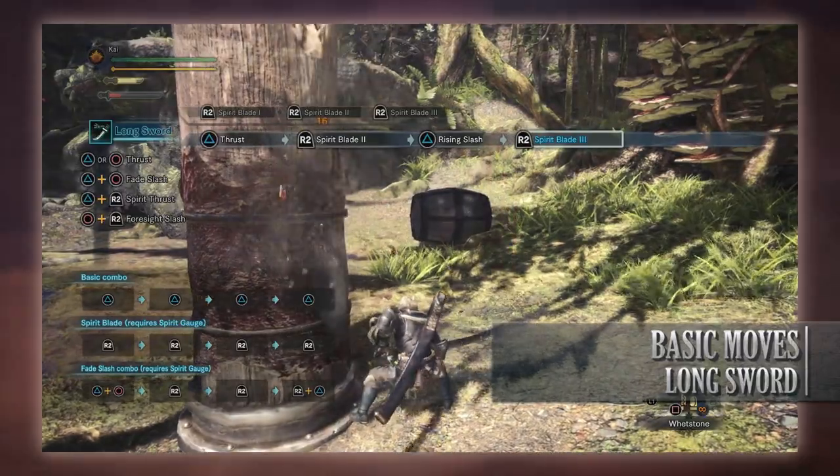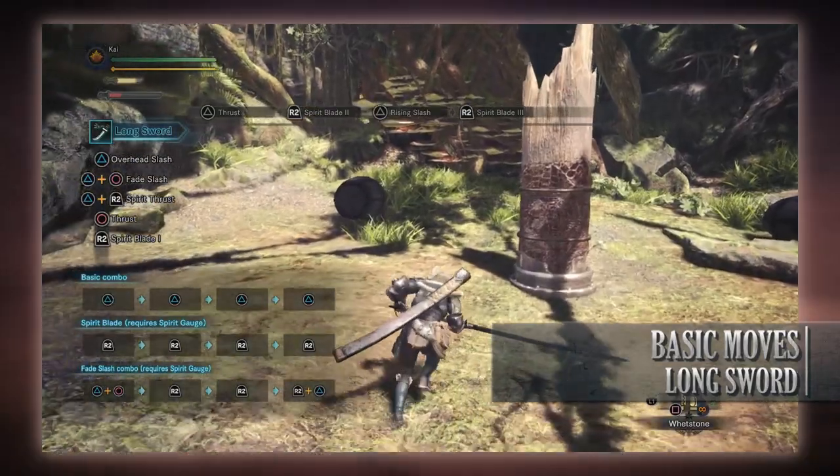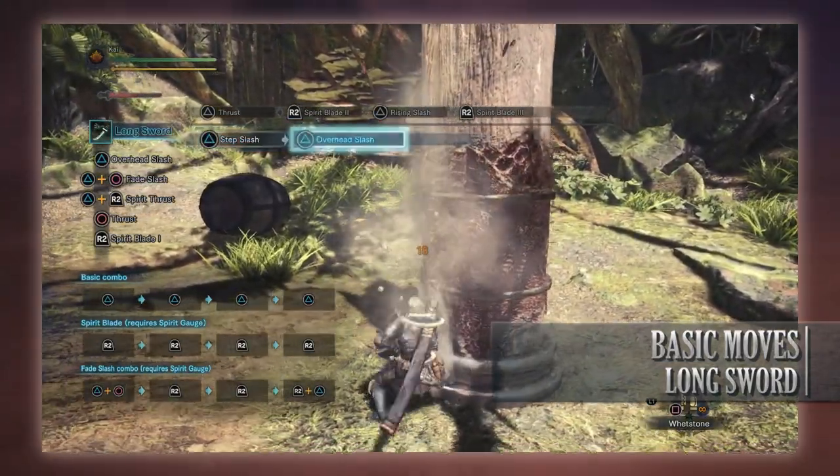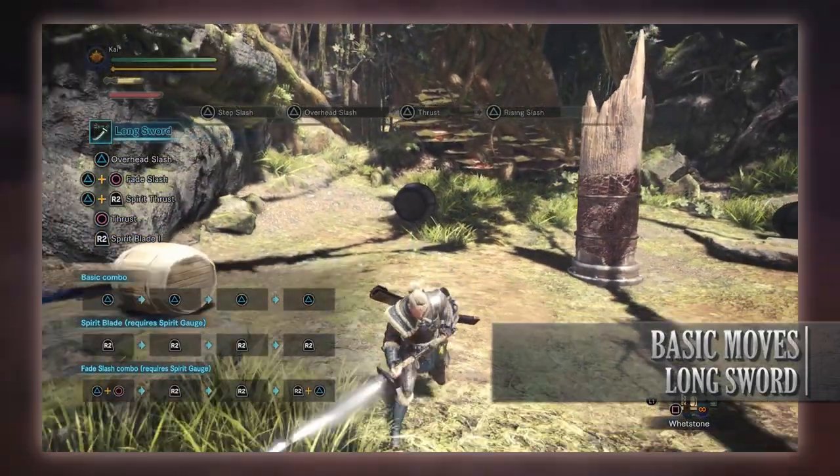So you could go Spirit Blade Attack 1, then Thrust, then go into Spirit Blade 2, then Rising Slash, and then go into Spirit Blade 3. However, the most important move follows Spirit Blade 3, which is the Spirit Round Slash.